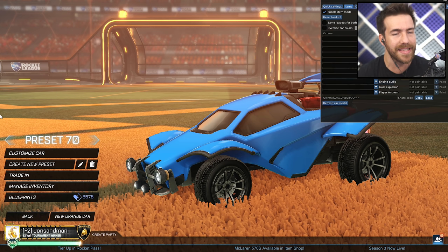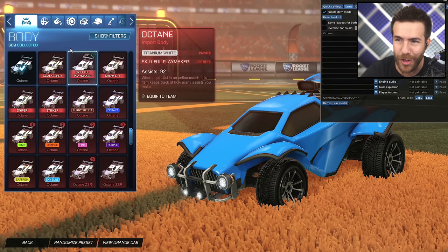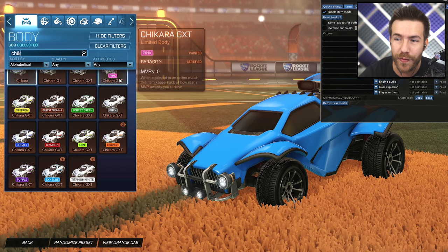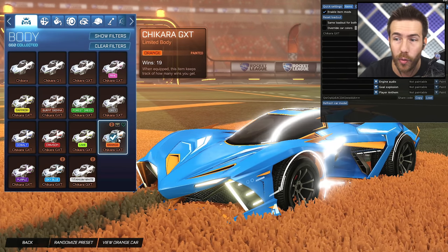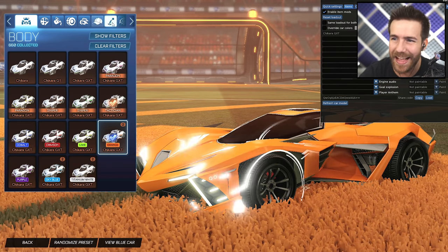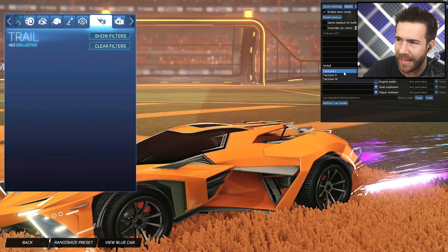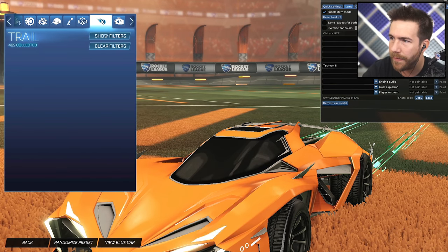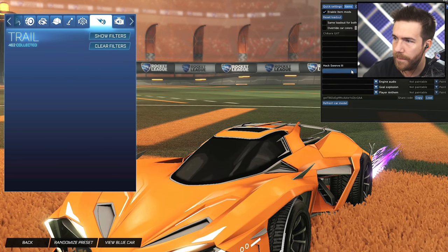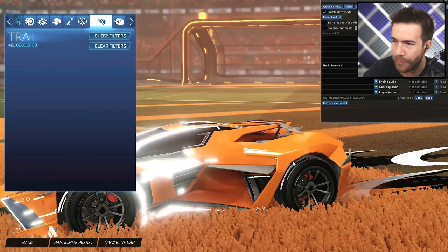Design number two — we put two designs together for this one. Blue side is by Puffin; orange side by Patu and Fab M. They're starting us off with the Chikara GXT. Orange for the blue side, and then gray for the orange side — very cool. These cars are always so badass and sick. For trail, we got Tachyon 2 for the blue side. Switch over to orange — Hackswerve 3 for the orange side, and you want to paint that black. Hackswerve 3 black. That looks sick.